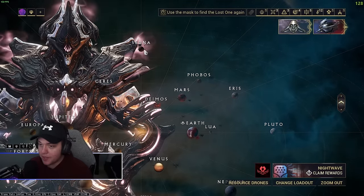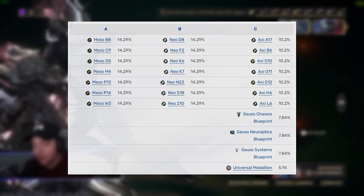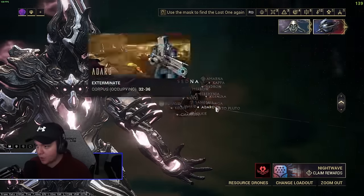For farming Neos, I recommend Sedna Kappa — but you have to do the B rotation. Here's the loot table for this; make sure you're following that table, it's very important.